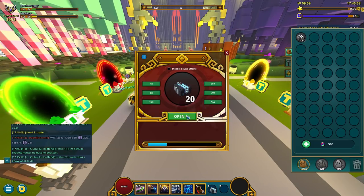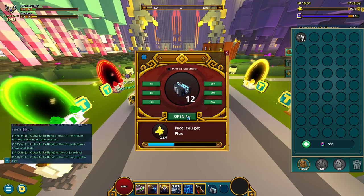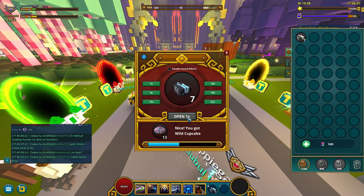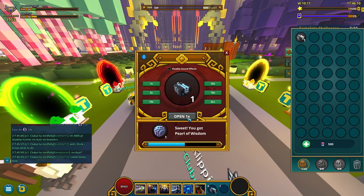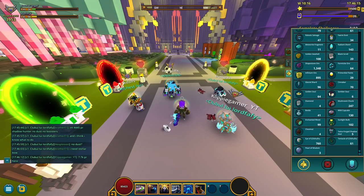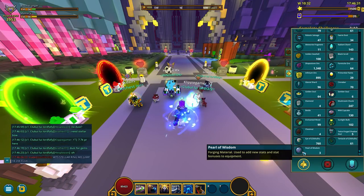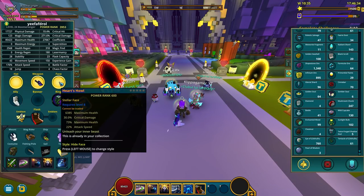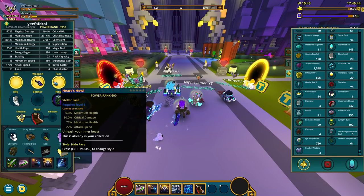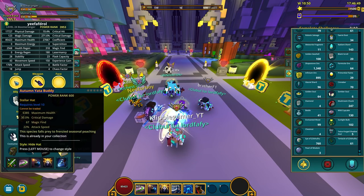8.6k, decent enough, let's open some more. I just want flux — if I get a rare, that's gonna be some good mastery. Decent amount of pearls though, 3 nice ones. Instead of selling the pearls I get from cash chests now, I will keep them, cause I'll definitely need to use them when upgrading my gear.